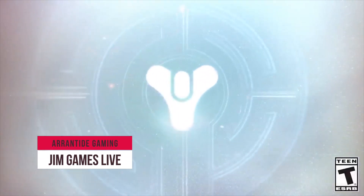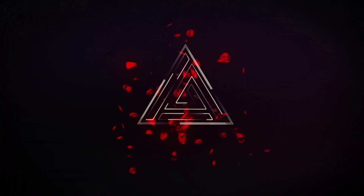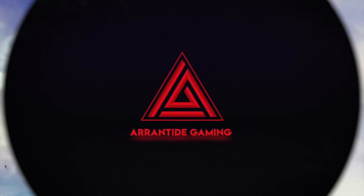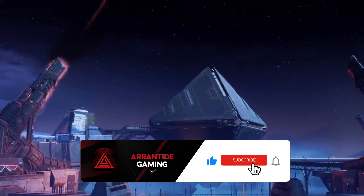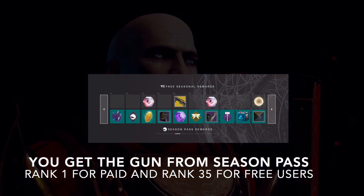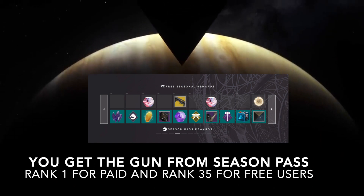What's up guys, GM Games Live here. In today's video I'm gonna tell you how to get the Withered Horde exotic grenade launcher. Step number one: acquire $10 — I don't care how you do it, do what you need to do to get that 10 bucks. Step number two: give said $10 to Bungie. Bada bing bada boom.